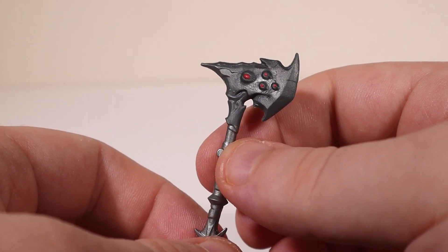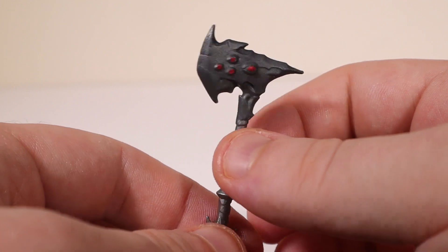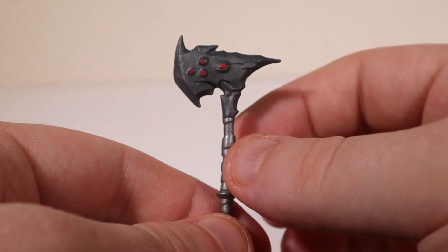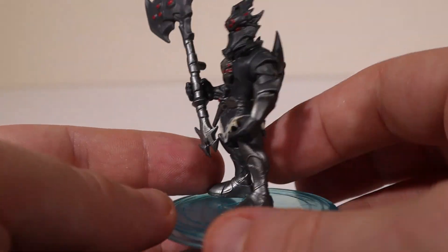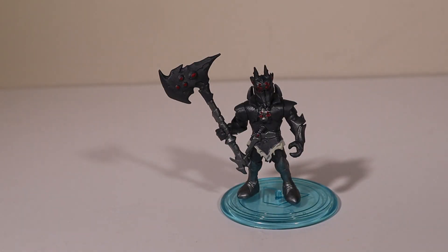The pickaxe he gets is the rare Web Breaker — 'Clear out the cobwebs' — also part of the Arachnid set. You got this at the shop for $800 V-Bucks. It's got some spider eyes in the top looking scary and menacing. We'll put that in his hand. All his matching accessories and everything — that is the Spider Knight.